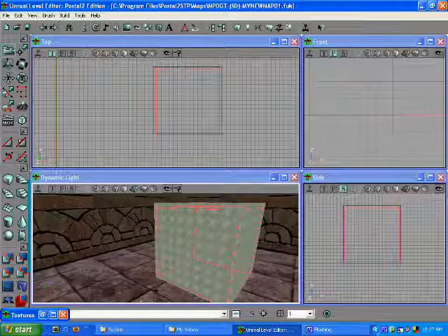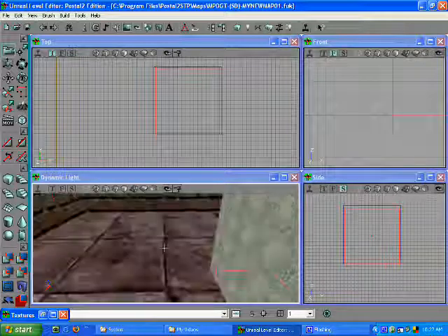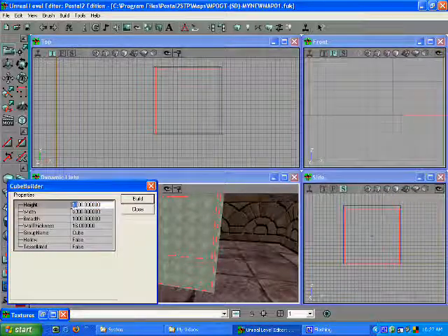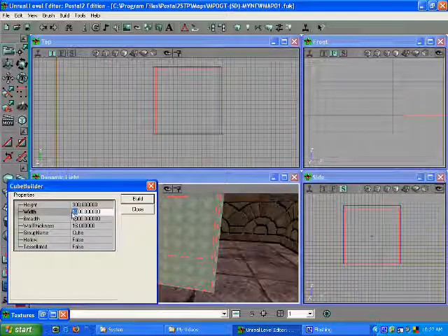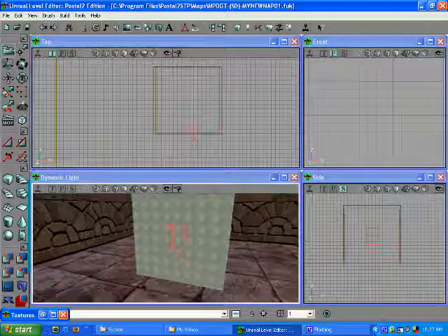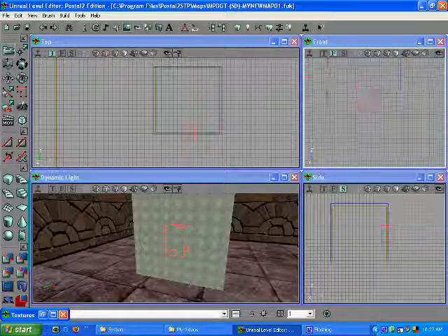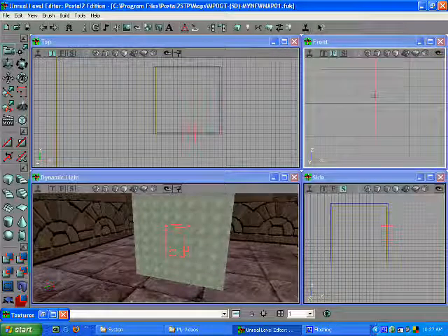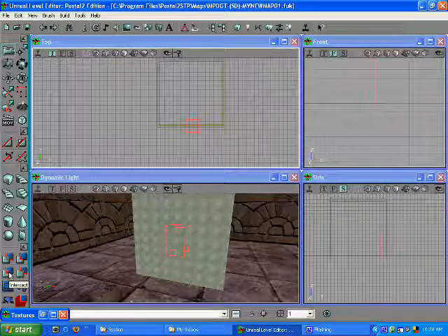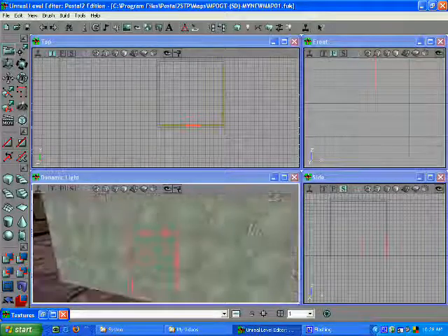Now we can hollow out this box — it should be hollow inside. Say we need a door on here: 300 height, 200 width. Put it on the floor. Intersect subtract — now we have a door leading into our box.